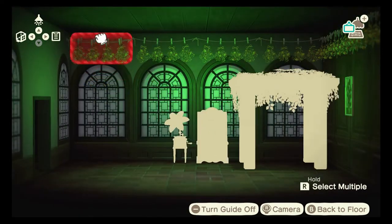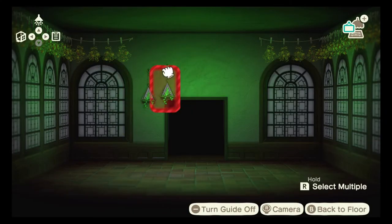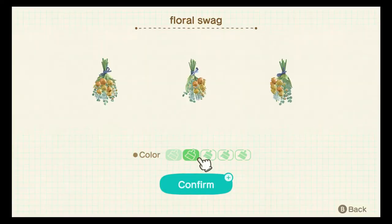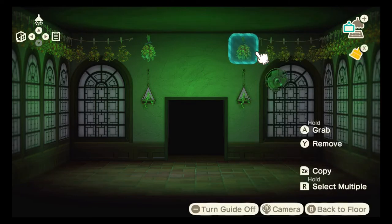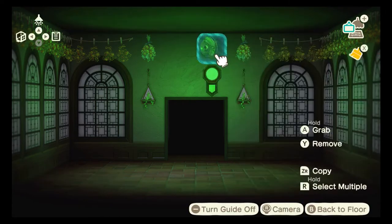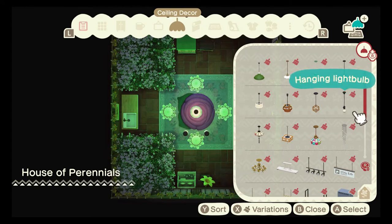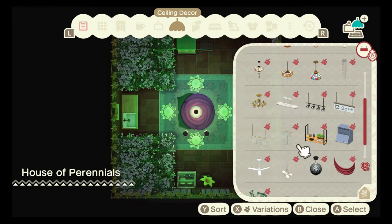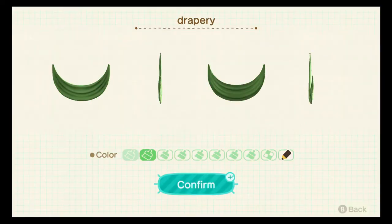I really liked these hanging flowers. I thought they really sold the dead-but-alive kind of vibe, because when a rose withers it's got that orange, yellow, golden-y color. Those are wilted roses. I put a bunch of vines everywhere because I wanted it to look like this place had been overtaken by plants.